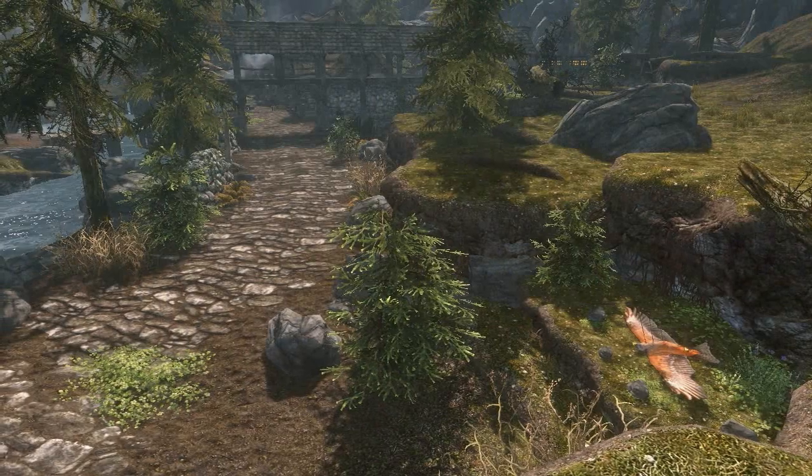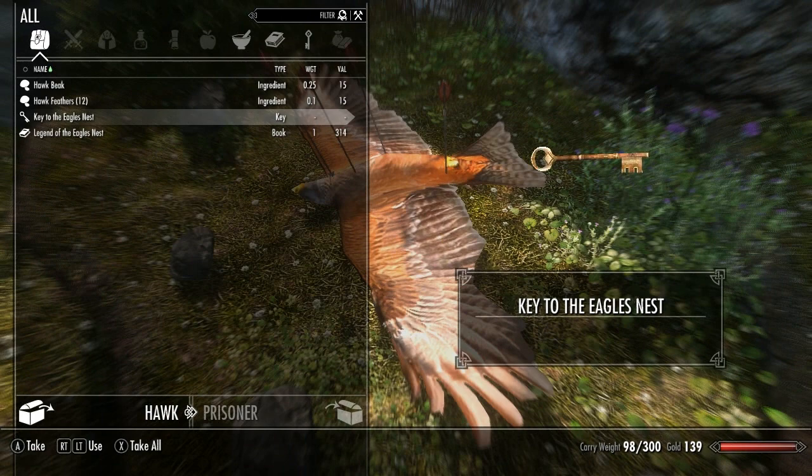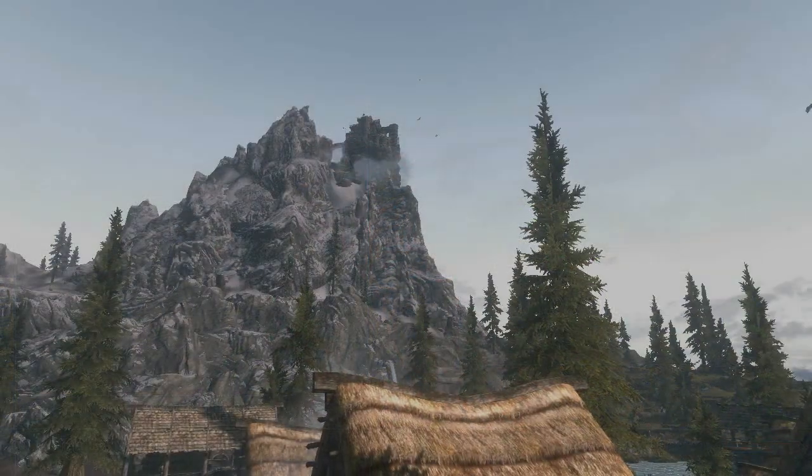To begin the quest you need to find a dead eagle just outside of Riverwood, then search its body to find a Legend of the Eagle's Nest book and key. Reading the book begins a quest, where you first need to find the fortress and then pay different amounts of gold to new NPCs in Riverwood to upgrade it.